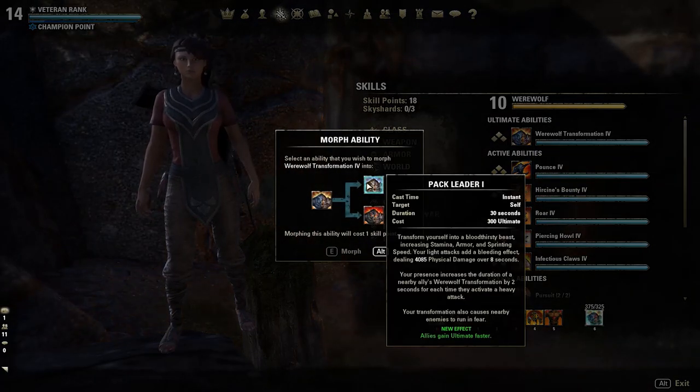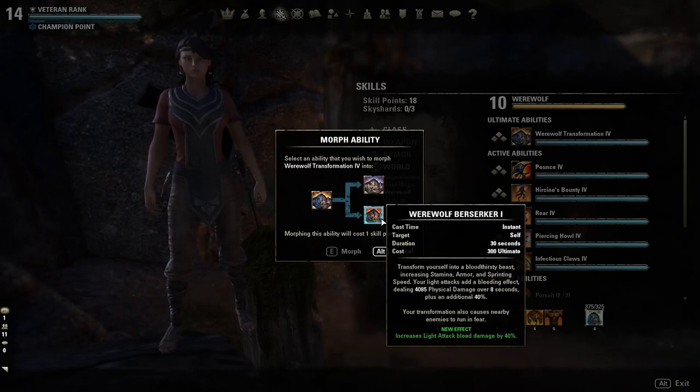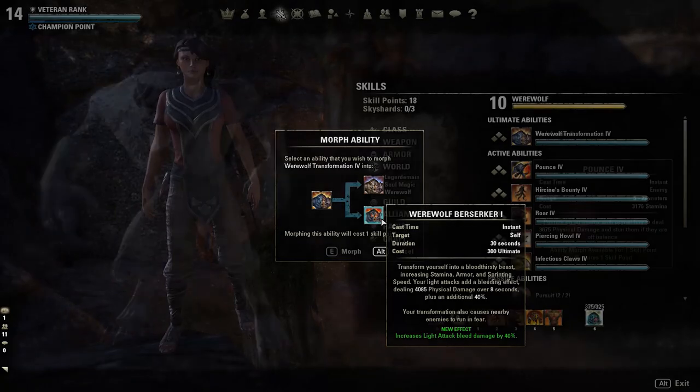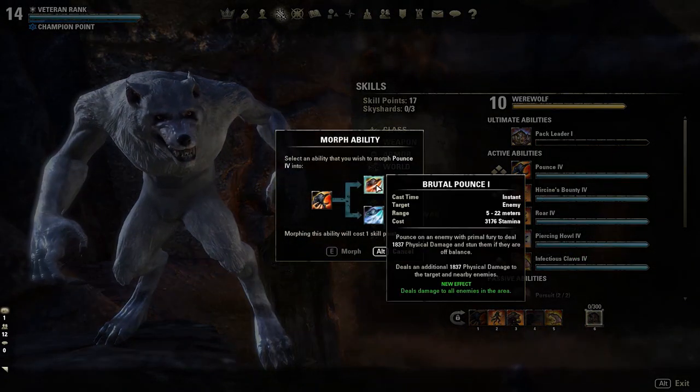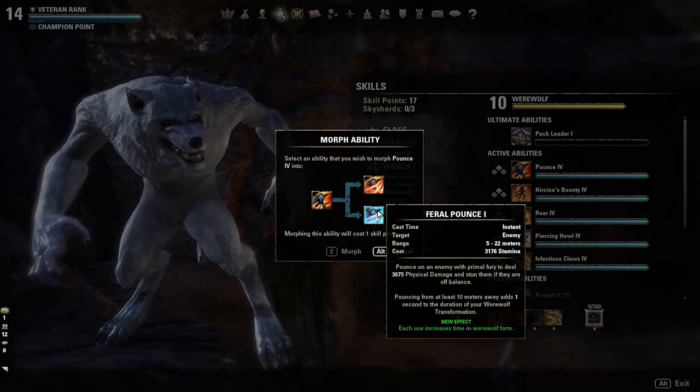Your Pack Leader morph will increase the duration of your allies' Werewolf transformation time by 2 seconds every time they activate a heavy attack, and this also affects you. The Berserker morph will add 40% to the DoT damage. Pounce is your gap closer — the first morph will add AoE damage, and the second morph will increase your duration of Werewolf.